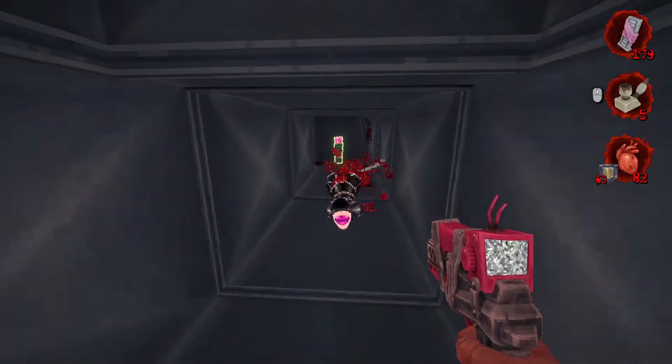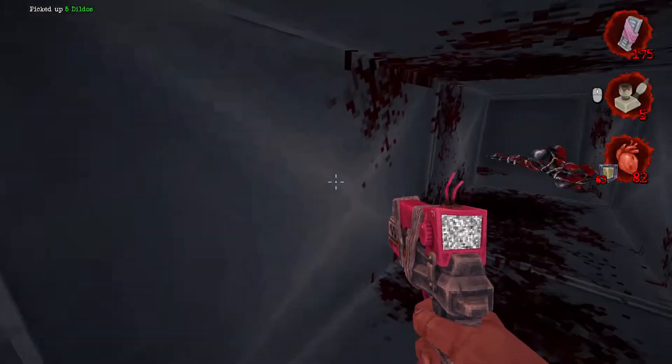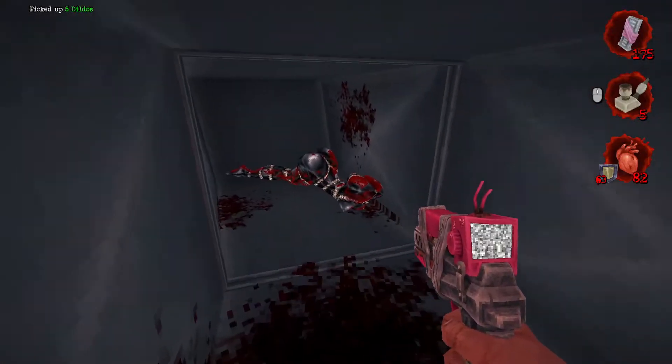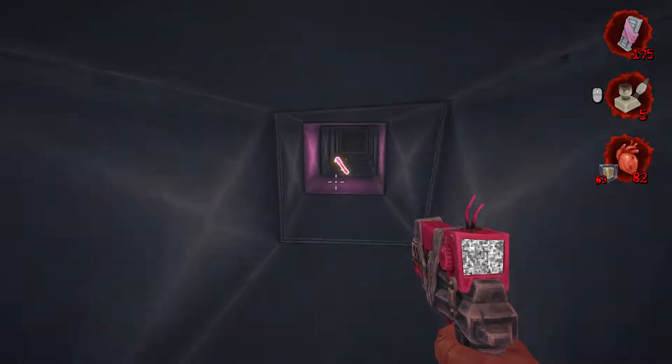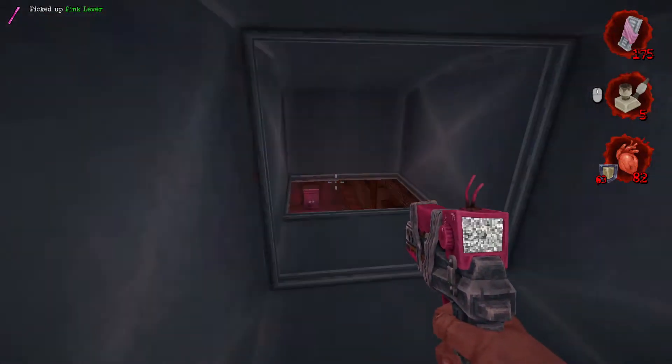When we hop down here, make sure you grab this one right here. There's definitely been a few times where I'm missing an enemy and you can't go back — and it's always this one right here. So make sure before you grab the pink lever and jump out of here, you take her out.